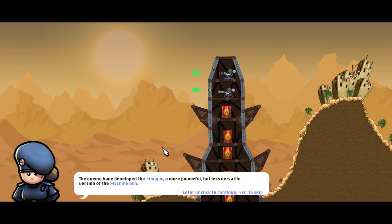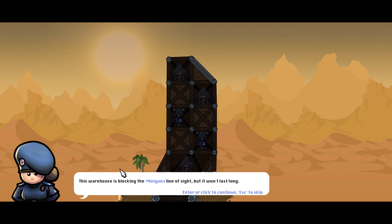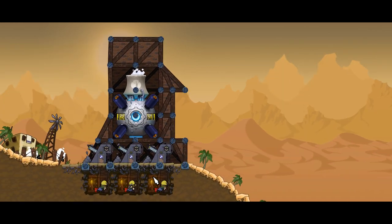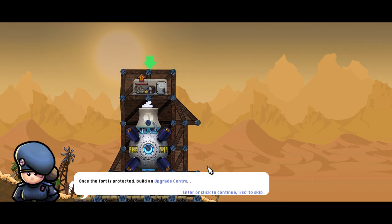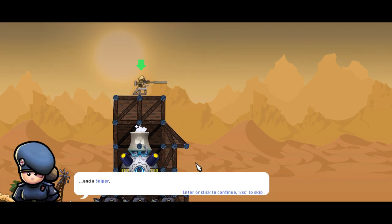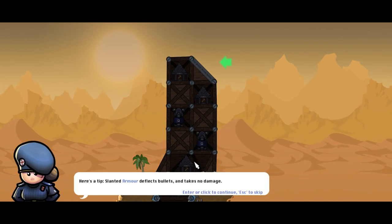Okay, so they've got miniguns. The enemy have developed a minigun — a more powerful but less versatile version of the machine gun. Do we have snipers? The warehouse is blocking the minigun's line of sight, but it won't last long. Once the warehouse is gone, the miniguns will rip through our wooden bracing. Reinforce the front of the fort with armor material. Once the fort is protected, build an upgrade center, and then a sniper. Once the sniper is there, upgrade to armor piercing and destroy the enemy fort.